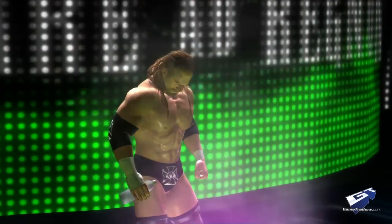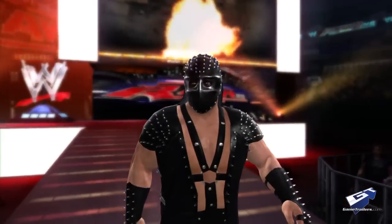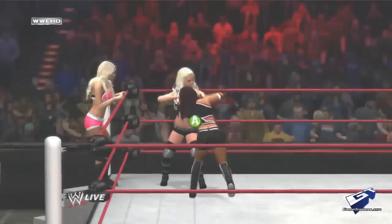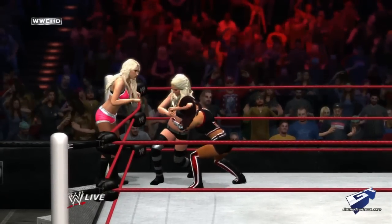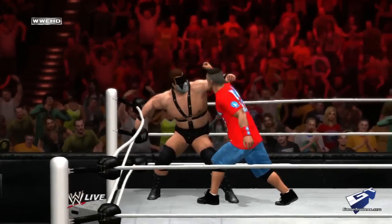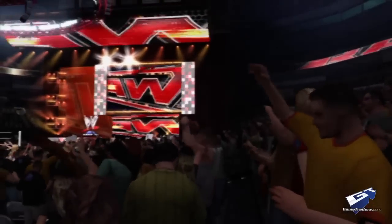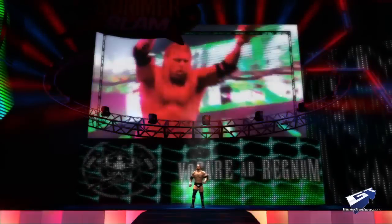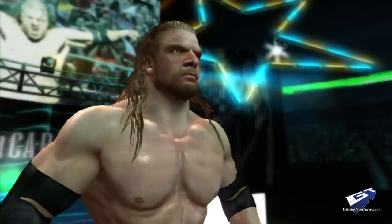WWE 12 earns high marks for individual wrestler detail, with high-resolution player models sporting intricate tattoos, signature styles, and great reaction animations. Yet there are times when arms pass through bodies, particularly with larger-sized characters matched up against smaller wrestlers, and the transition animations between moves aren't always smooth. The 3D crowds are little more than filler, and the commentary team rarely discusses the action in front of their virtual faces. The entrances are fantastic, but after you've seen them once or twice, you're going to want to turn the time-consuming feature off and get down to business.